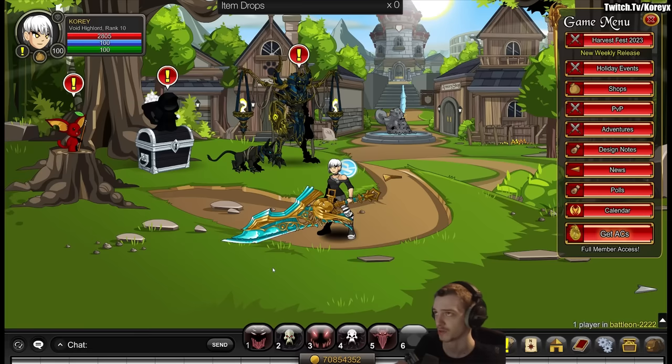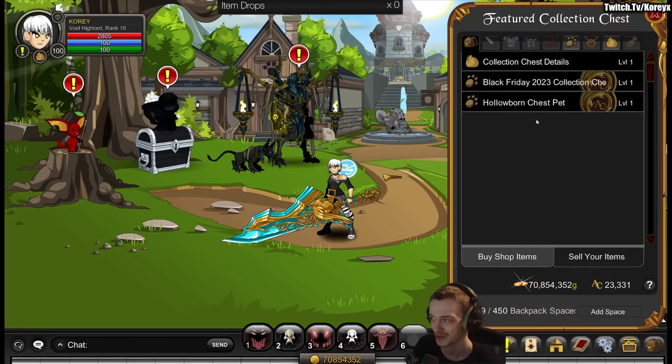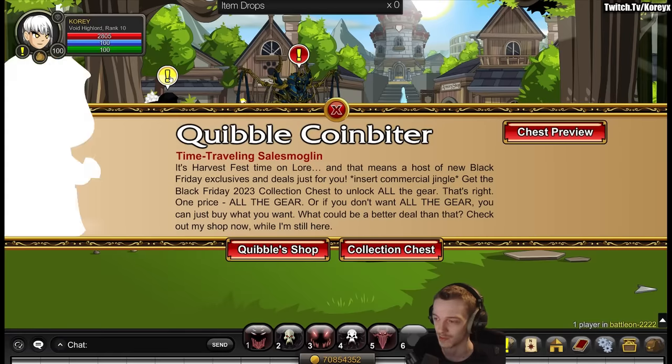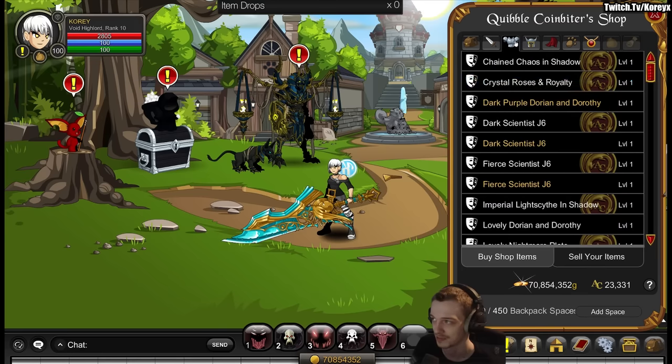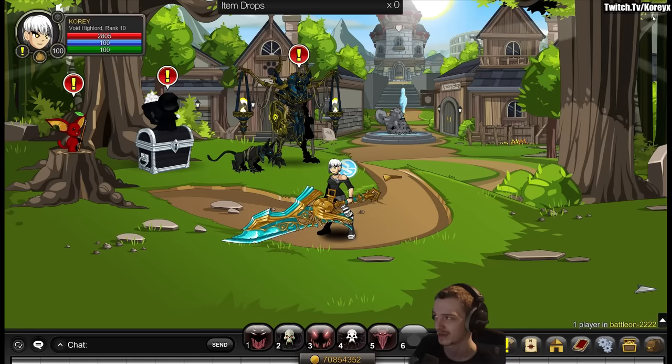If you're returning from before 2017, they do a thing called collection chests — or I call them 10K chests because they cost 10,000 ACs. So to get a collection chest, this is like their new way of monetizing the game. You never actually have to buy the whole 10K chest — I feel like a lot of people think you do from reading comments. You don't. It's just what's in the Quibble shop. If you want to get the whole shop — all the rare items from the Quibble shop all at once — you can, but you can always just buy individual ones.